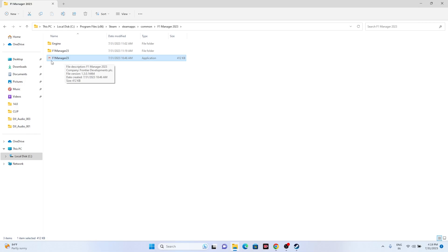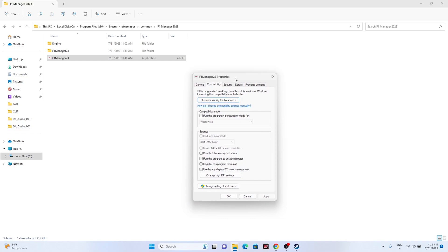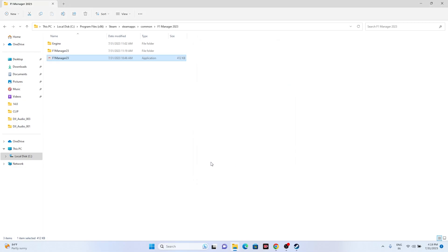The next step is to run the game as administrator. Right-click the game executable, go to Show More Options, then Properties, then the Compatibility tab. Check the box that says 'Run this program as an administrator,' click Apply and OK, then see whether the issue is solved.